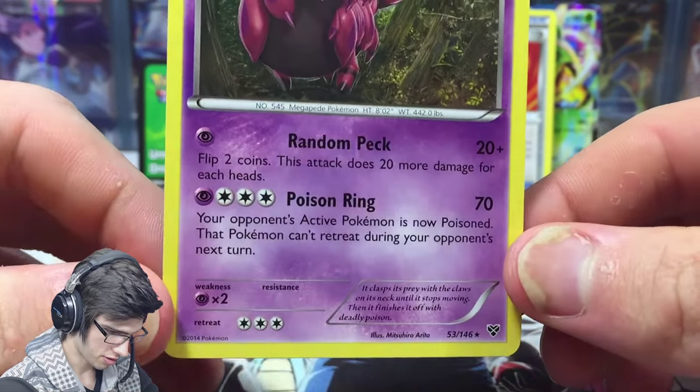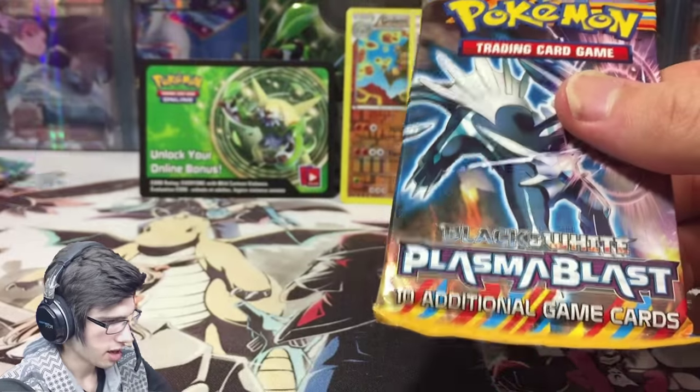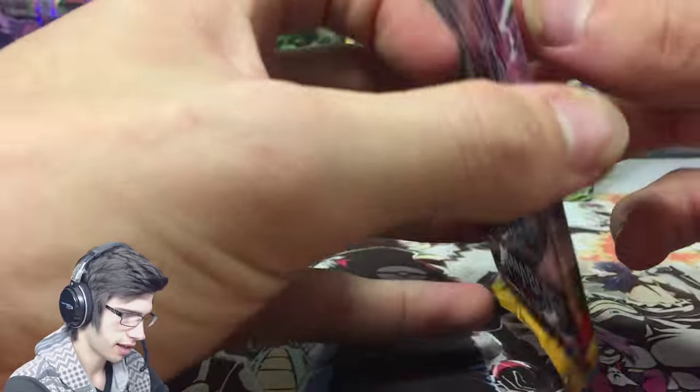Chesnaught is not coming through yet, but hopefully we can get something out of these last two packs. We're going to start off with the Dialga Plasma Blast pack.